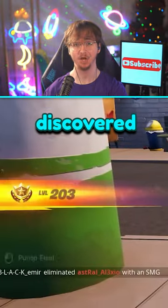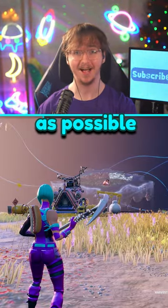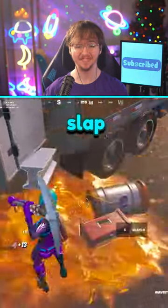The easiest XP glitch has just been discovered and you want to do this as fast as possible. Land at any gas station and find some slab juice.